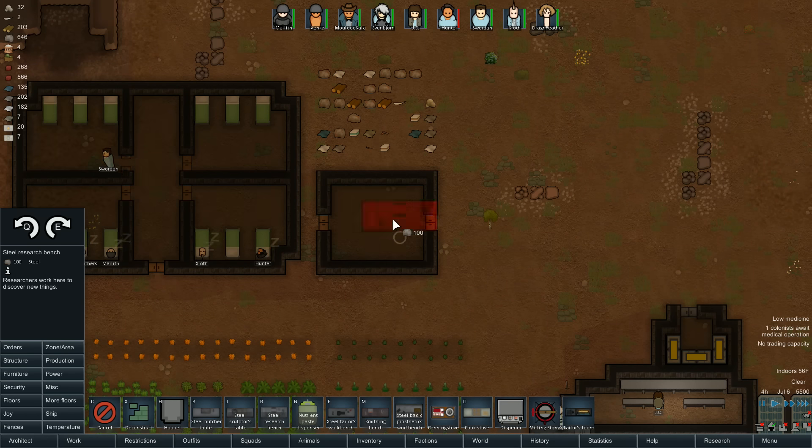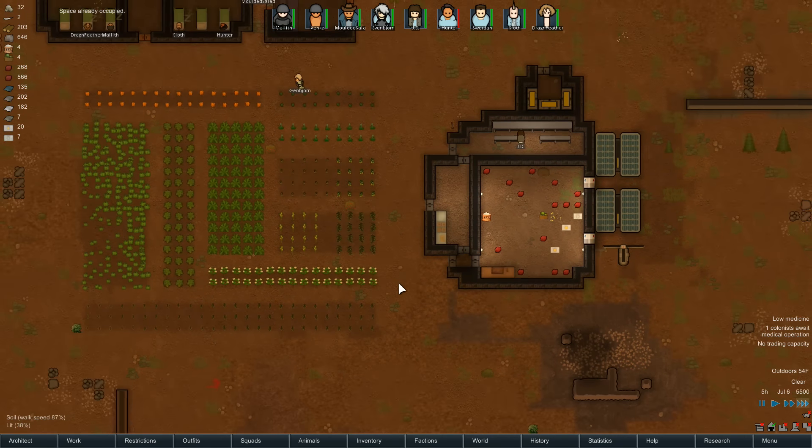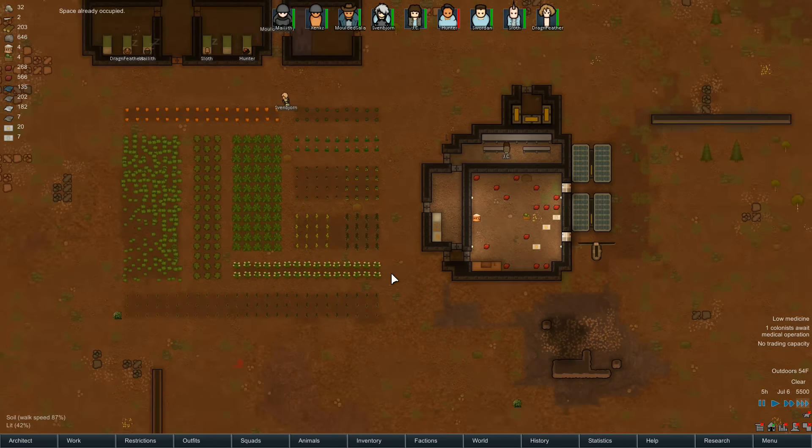I've put it off long enough - it is time for a research bench. That one extra space is going to drive me nuts. We'll take out this door, put a wall there, and have a research bench in here. This is going to be a very tiny workshop that will probably expand out this way, which means we need storage and trade beacons. I feel like right here is the spot.